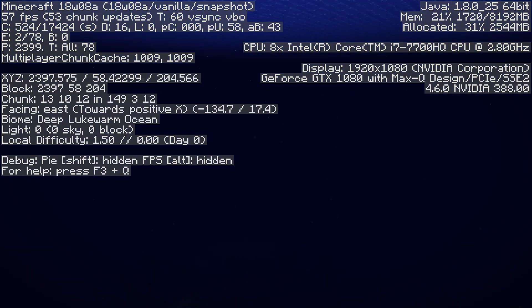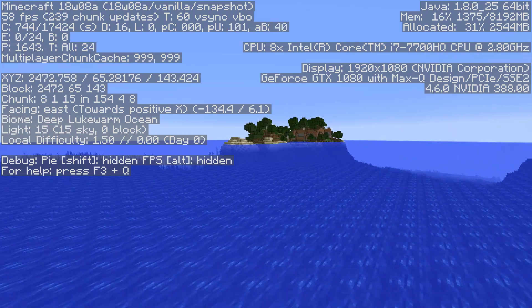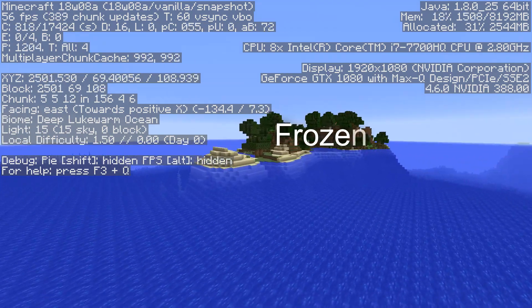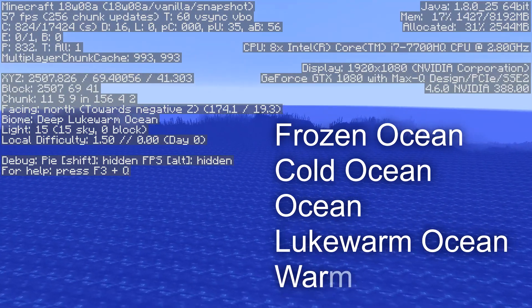The ocean has now been split into 10 different biomes. There's deep and shallow versions of 5 different temperatures: frozen ocean, cold ocean, normal ocean, lukewarm ocean, and warm ocean.